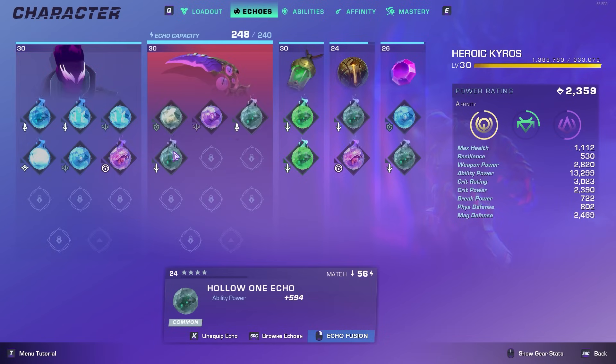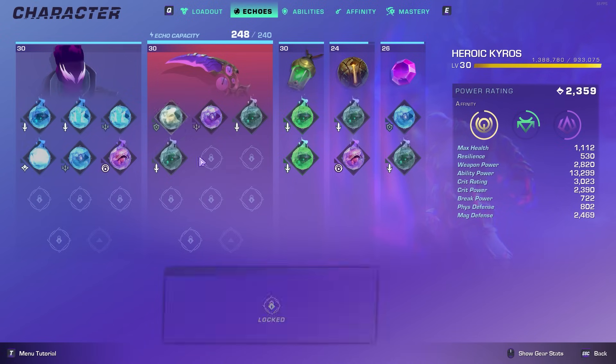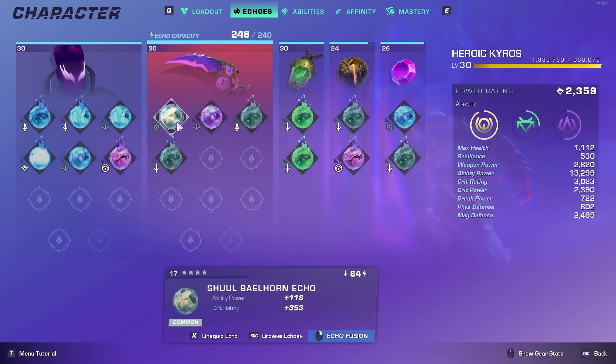For my weapons, it's pretty much the same as the previous video — I have a Gray Shield Bellhorn Echo, the Purple Tiding Echo, and double Hollow One Echoes. Obviously these will change in the future once I get purples. I would just need to get double purples on here but not upgrade them until I have all four slotted. Just so you can surpass the echo capacity with it. If you get purple Hollow One Echoes, slot all four first, then upgrade after.